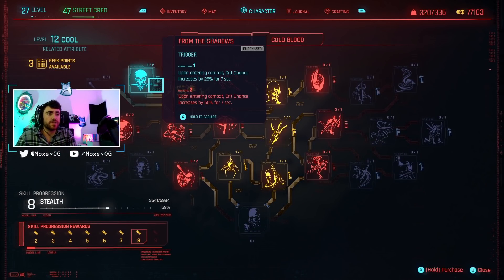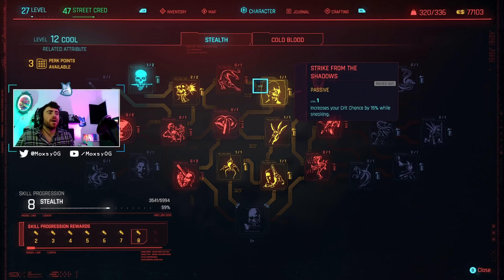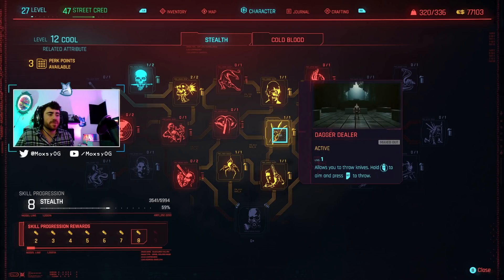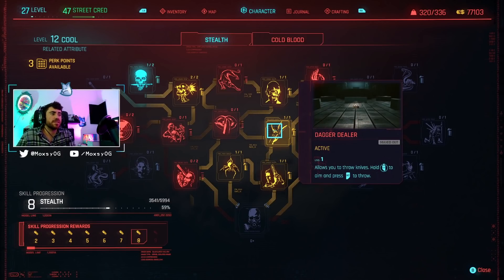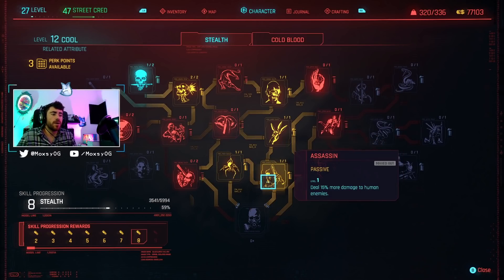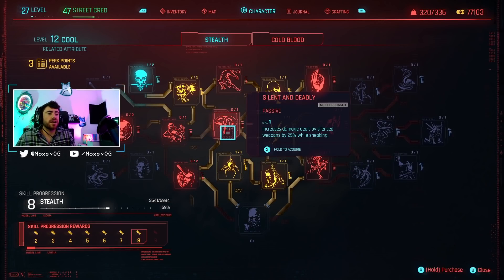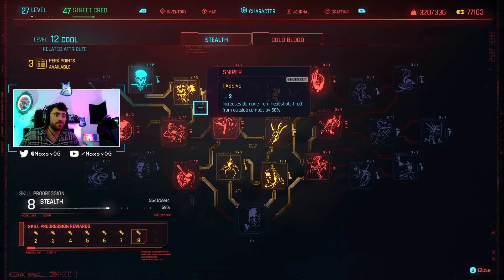In Stealth we're also grabbing From the Shadows - when we enter combat we get Crit Chance. And Sniper: Strike from the Shadows increases our Crit Chance while sneaking. Do not grab this skill - I grabbed it by mistake. Whatever you do, do not grab this skill. It's a waste of points and you cannot get those points back, so it's just not worth it. Same with Hidden Dragon. Mainly we're grabbing Assassin here. You could grab Silent and Deadly - I'm probably going to pick that up for a little bit more Sniper damage; at the moment I haven't. It's going to increase our damage by a lot.